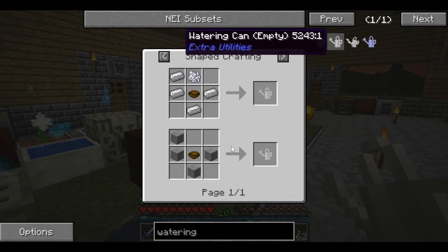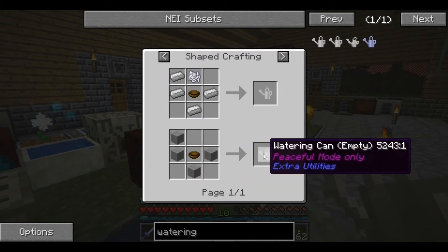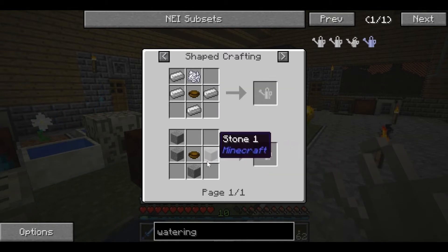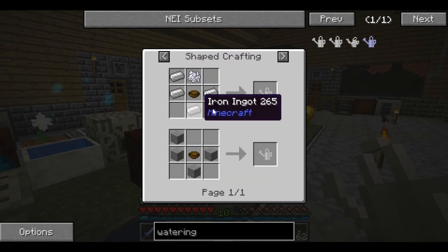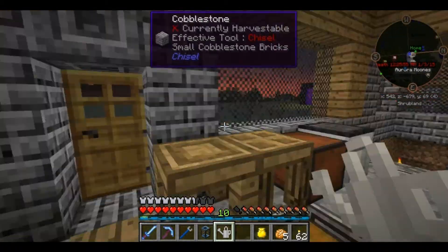Originally the watering can was made with smooth stone. This should be peaceful mode only - you can't craft this unless you are in peaceful mode. Originally it was made with smooth stone, but now they've changed it to iron, which actually makes a bit more sense - watering can, iron, and all that stuff.